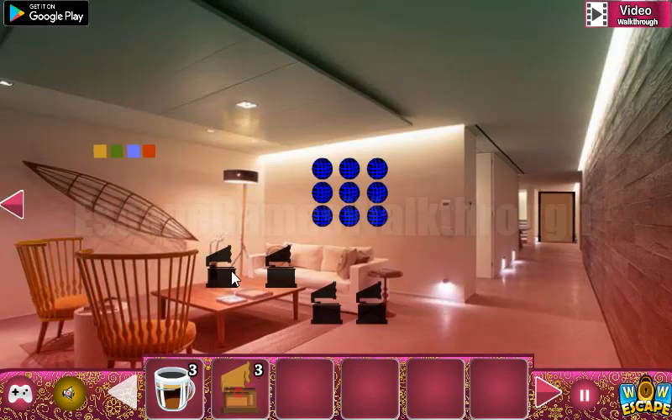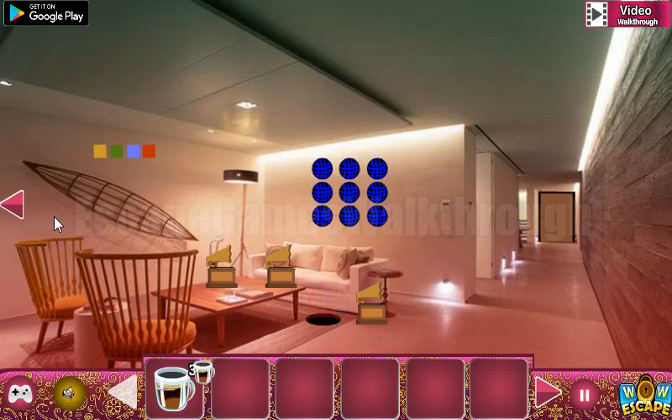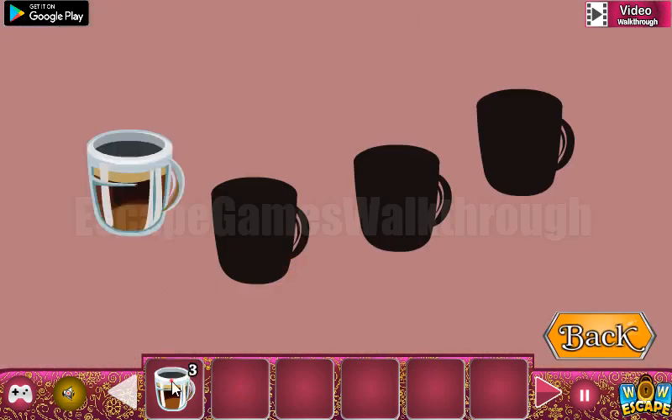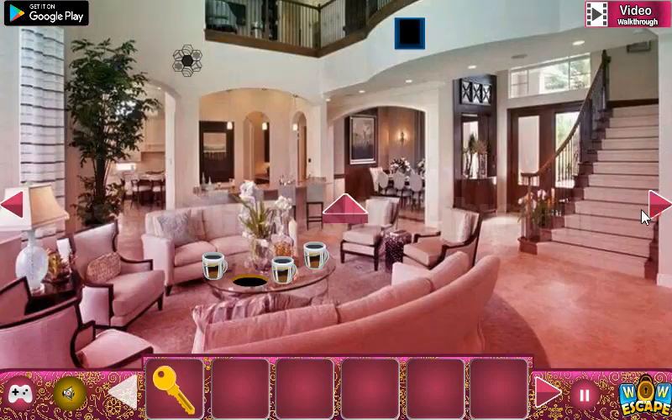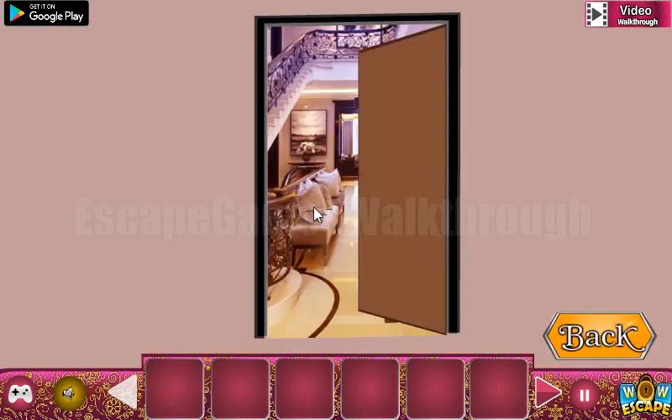Here is the place for them. Now we have the fourth cup, and here is where we put them. Get the key — now we are ready to go to the second set.